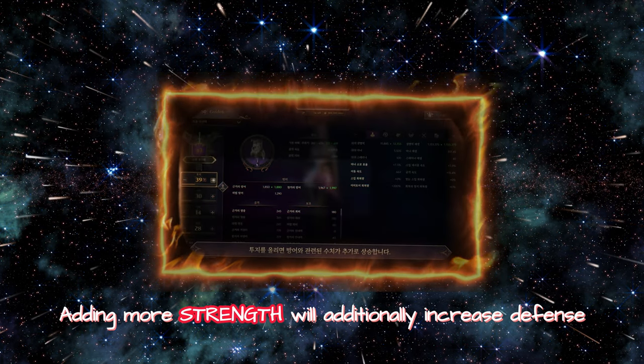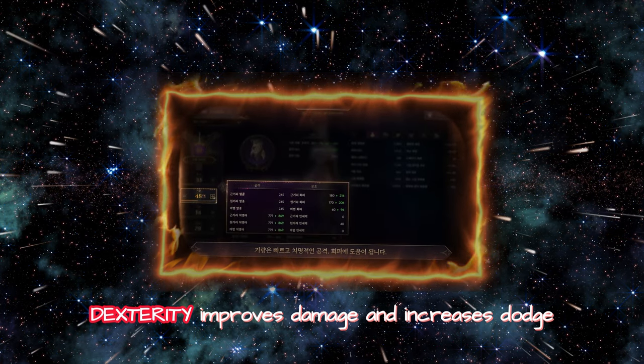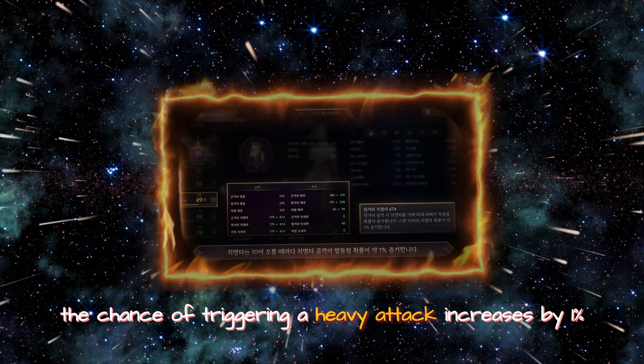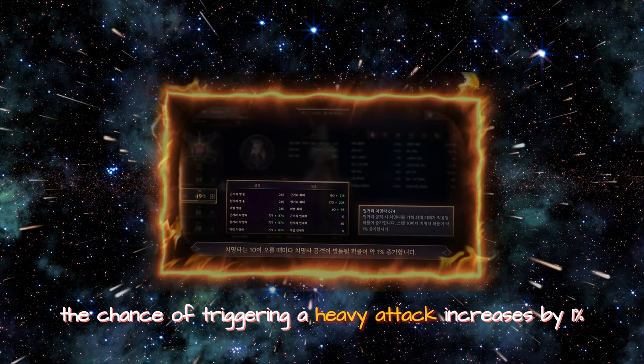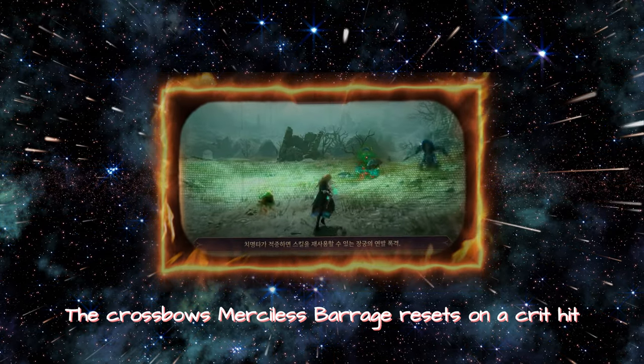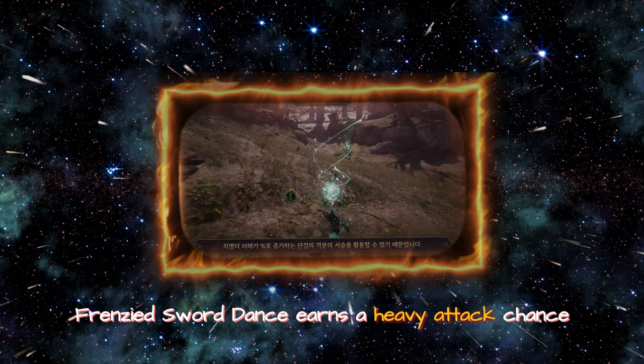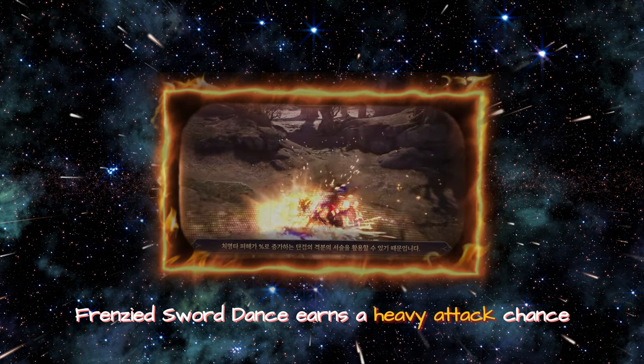Adding more strength will additionally increase defense-related stats. Dexterity improves damage and increases dodge. For every 10 critical hits, the chance of triggering a heavy attack increases by 1%. Dexterity greatly boosts bows and daggers. The crossbow's merciless barrage resets on a critical hit, and the dagger's frenzied sword dance earns a heavy attack chance.